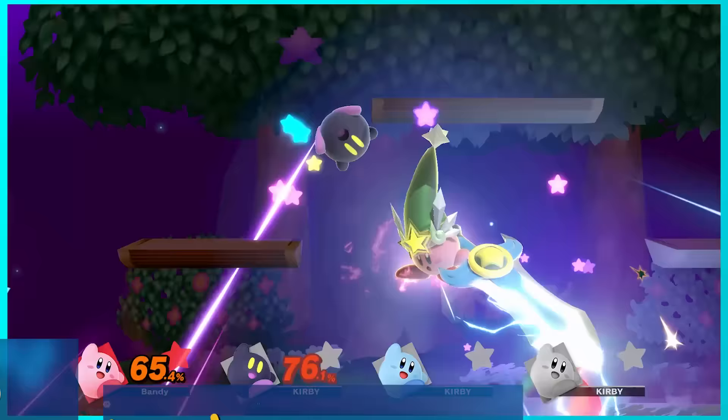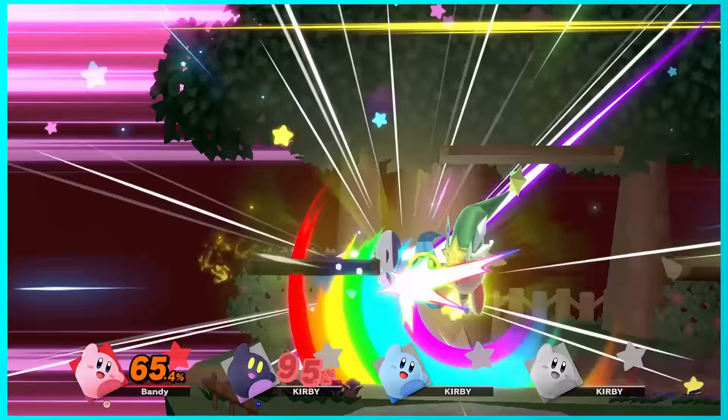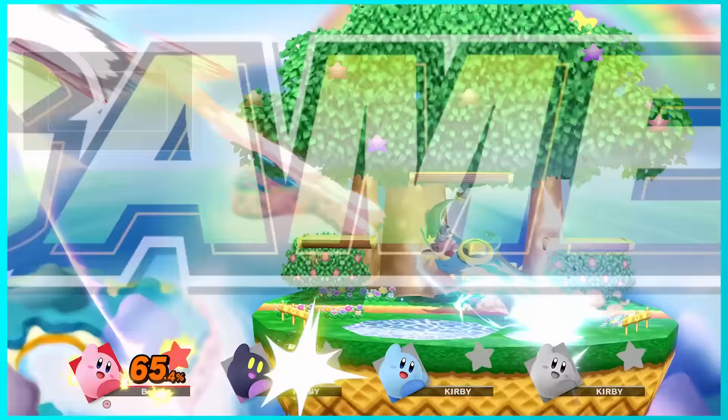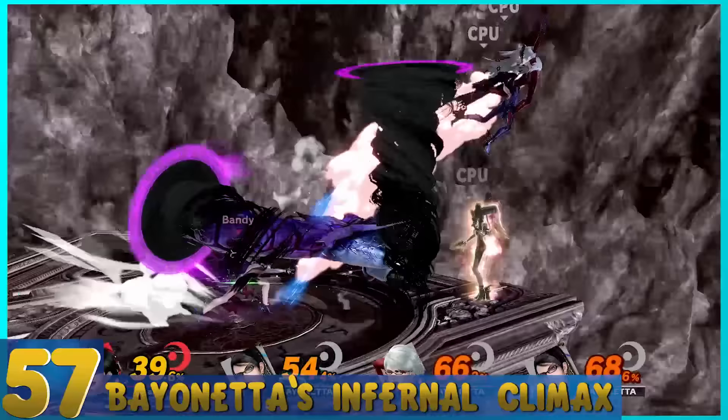59. Pichu's Volt Tackle — You turn into an electric ball and zap players around the screen. It actually does more damage than Pikachu's, but you take damage doing this — which, yes, Volt Tackle in Pokémon has the same effect, but still. 58. Kirby's Ultra Sword — One of the super abilities from Kirby's Return to Dream Land. The sword slashes up opponents and launches them. What's nice is you can catch opponents pretty easily thanks to it being able to cut through terrain, just like in the original game.